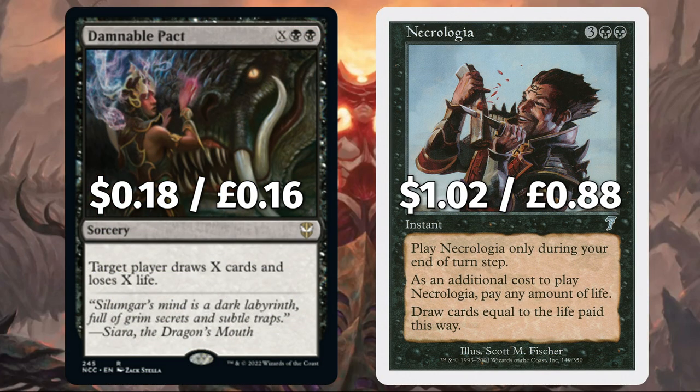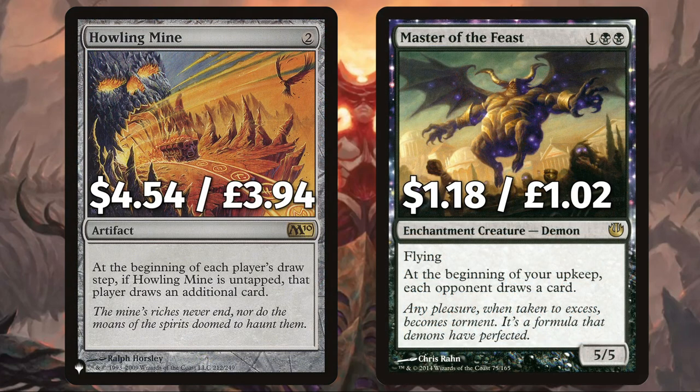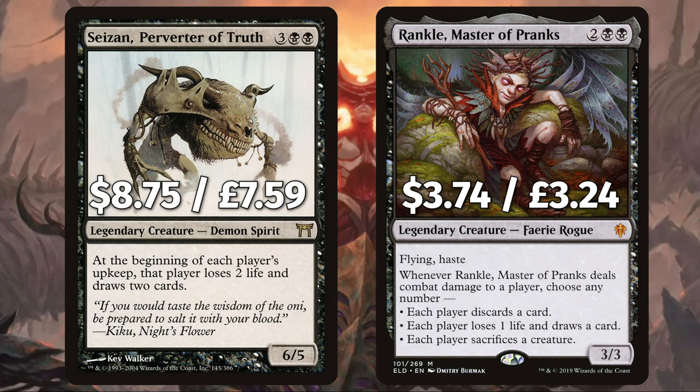On to the X spells: we have Damnable Pact to have target player draw X cards and lose X life — double deadly if targeting your opponent. And Necrologia, which you can only play on your end step; to cast it you pay any amount of life, drawing cards equal to the life paid. We have Howling Mine to make each player draw an extra card during their draw phase. And Master of the Feast, a flying demon that says at the beginning of your upkeep each opponent draws a card. There is another demon in Syr Konrad, Perverter of Truth, to make each player draw two cards and lose two life at the beginning of their upkeep.